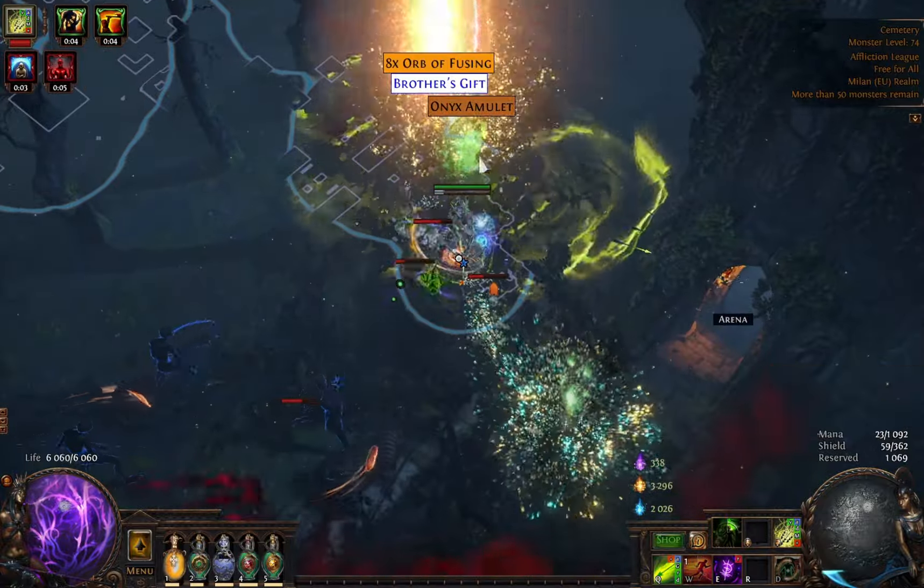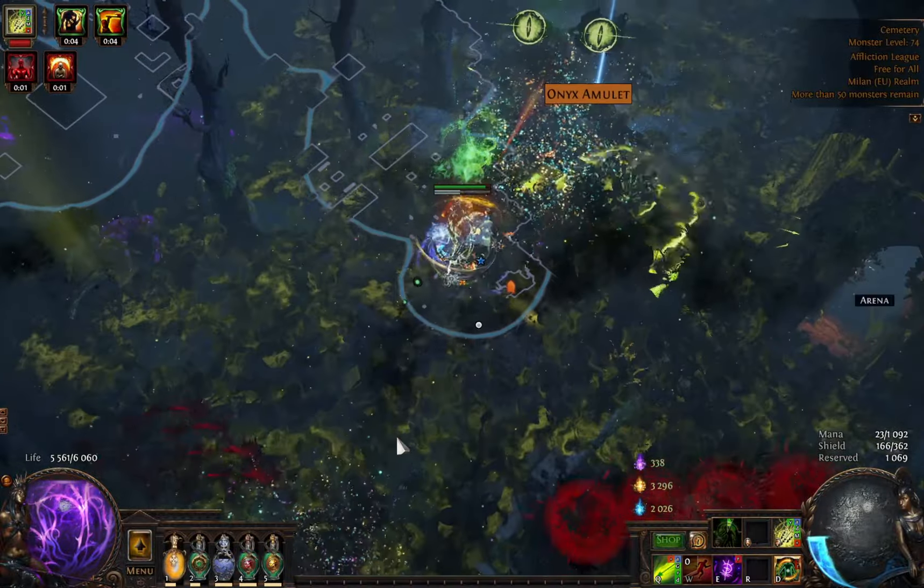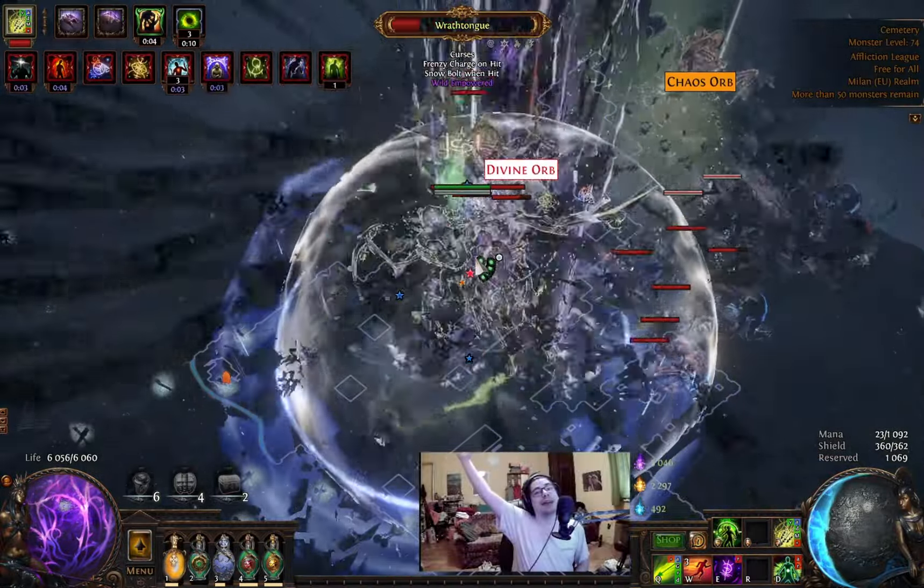If we're talking about magic finding meta, we can't leave out my favorite skills. As always, I made the build as tanky as possible. What's up guys, Puget here.